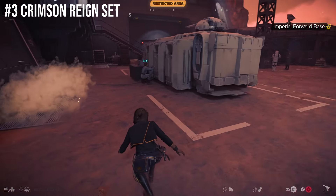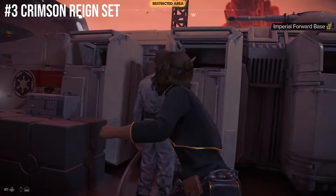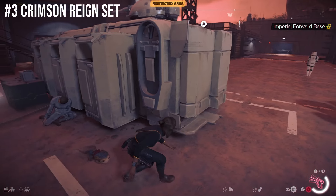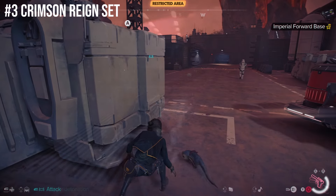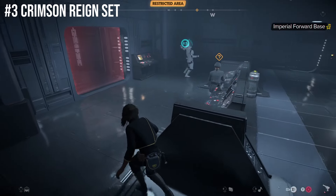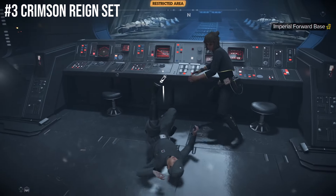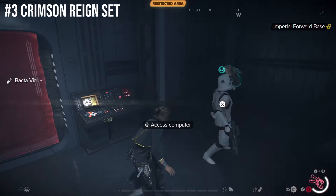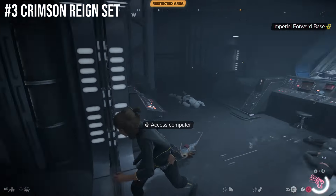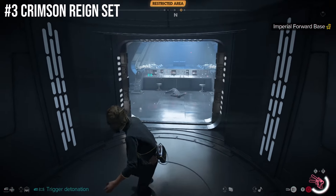At number 3, we have the Crimson Rain set. The Crimson Rain set is a faction reward for maximizing your reputation with the Crimson Dawn. If you focus on this from the very start of your first playthrough, you can actually have this set before you leave the first world of T'Shara. At least that's what I did when I picked them over the Pykes. Seriously, does anybody even like the Pykes? Much like the Thief set, this set is focused on most of the same things: stealth and smoke bombs.